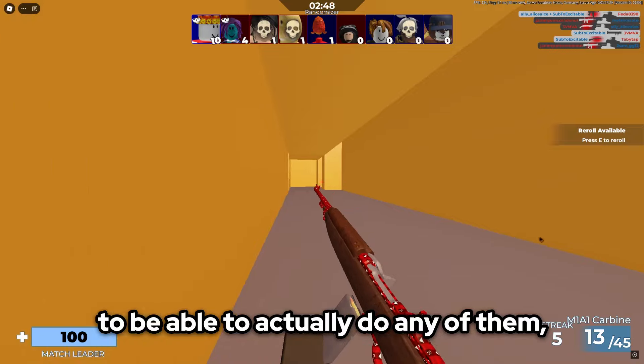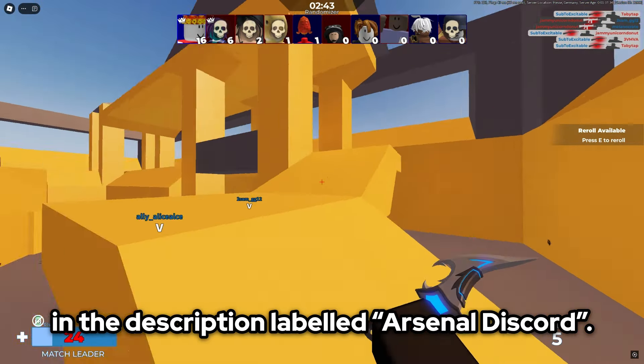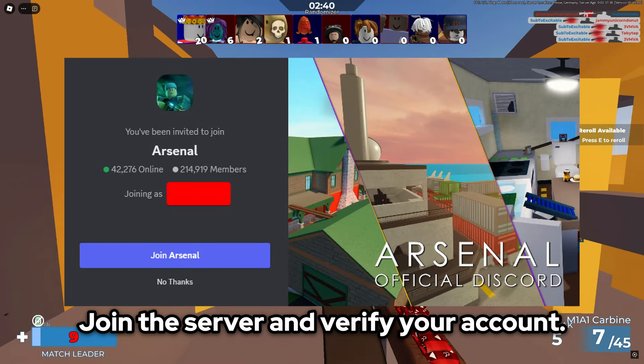Before we get into any of these methods, to be able to actually do them, you're going to want to click on the link in the description labelled Arsenal Discord. You should be prompted to join the Arsenal Discord server. Join the server and verify your account.